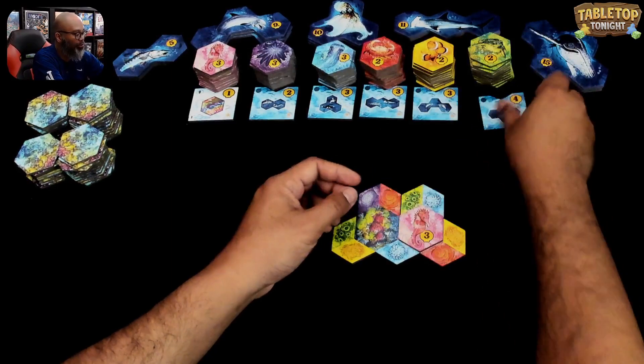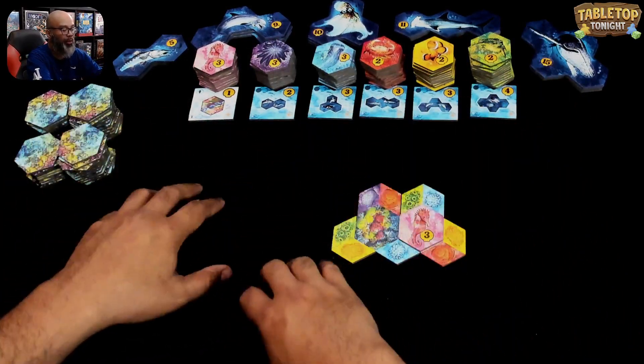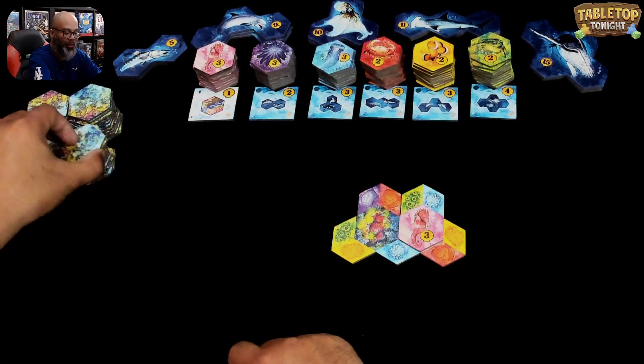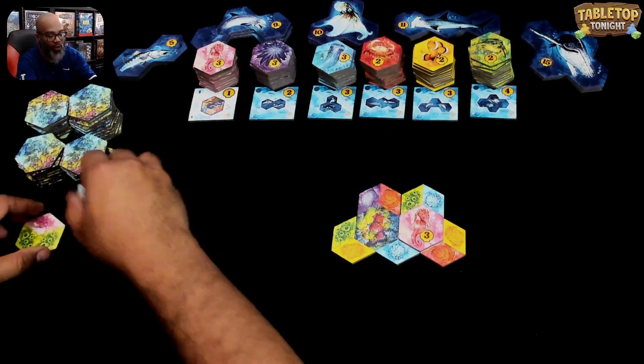These are randomly placed at the start of the game, and there are a bunch of them in the box that you can place out here. As we go on, I'll continue talking about the scoring. First, I'm going to refill the coral market here.